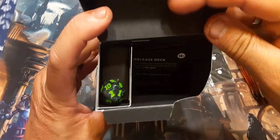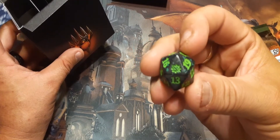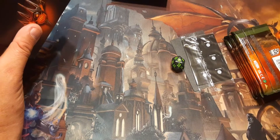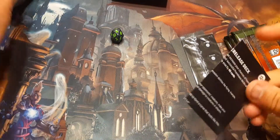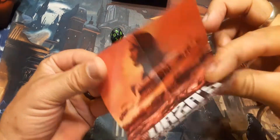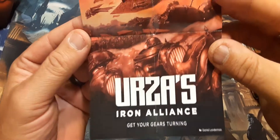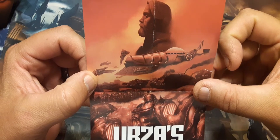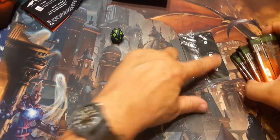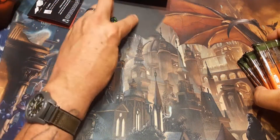It is what it is. Black and green — I like it. The spin-down is black and green, and I got a 9. There are the little ruler reminders and some artwork. Urza's Iron Alliance — 'Get your gears turning.' It's about the Brothers' War. We're not going to look at this one until the end — let's see what we get first.